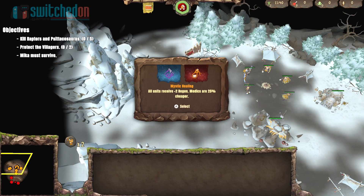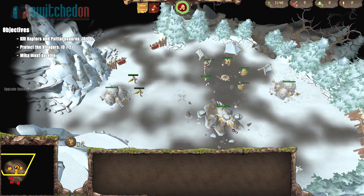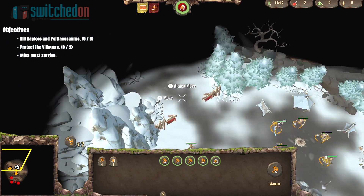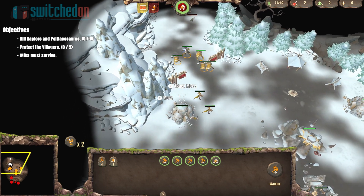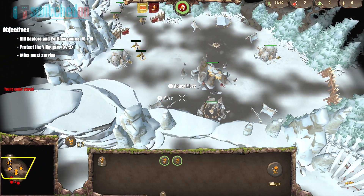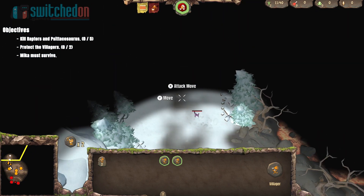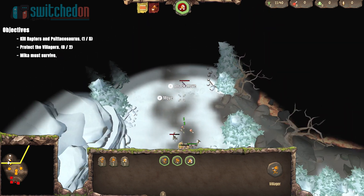Talking of the controls, the control scheme just isn't good at all. From the lackluster tutorial that doesn't explain how to do some of the things it's asking you to do, to just flat out getting the buttons wrong when it does explain them, selecting units on the map is an absolute ball ache. To select a group of units you hold down the A button, which causes a glowing ring to grow, selecting anything caught inside it. It's imprecise, slow and just a terrible design decision really.